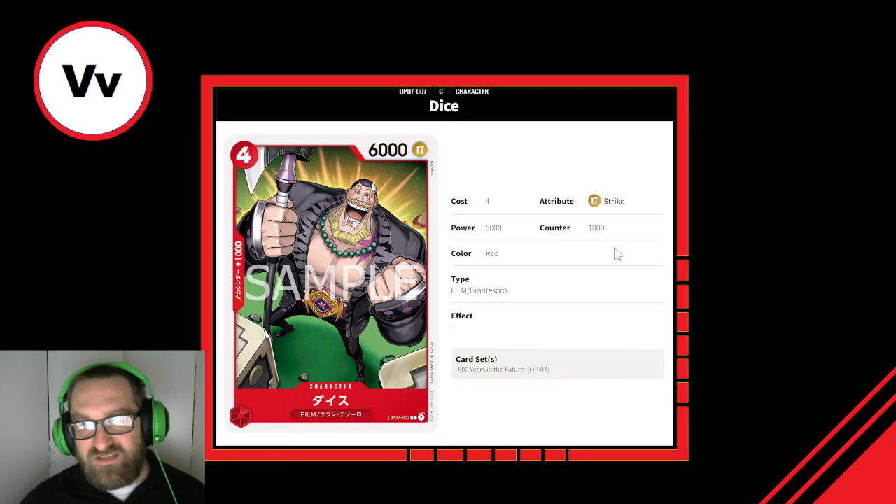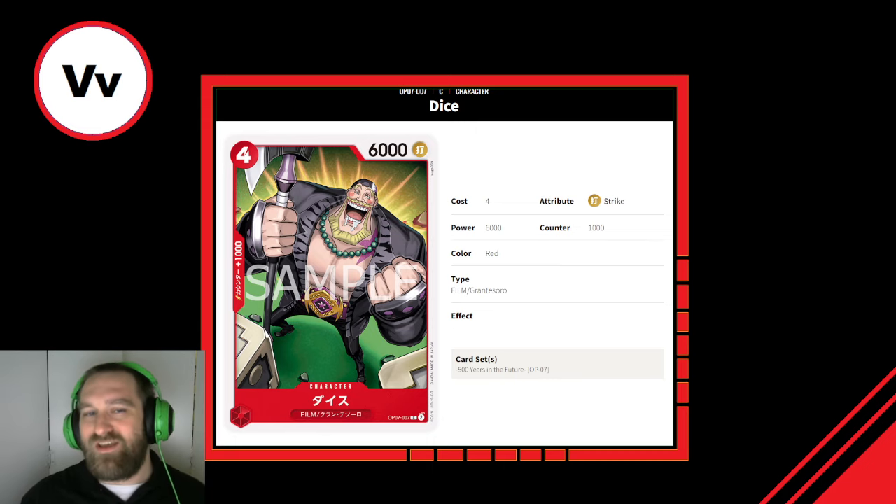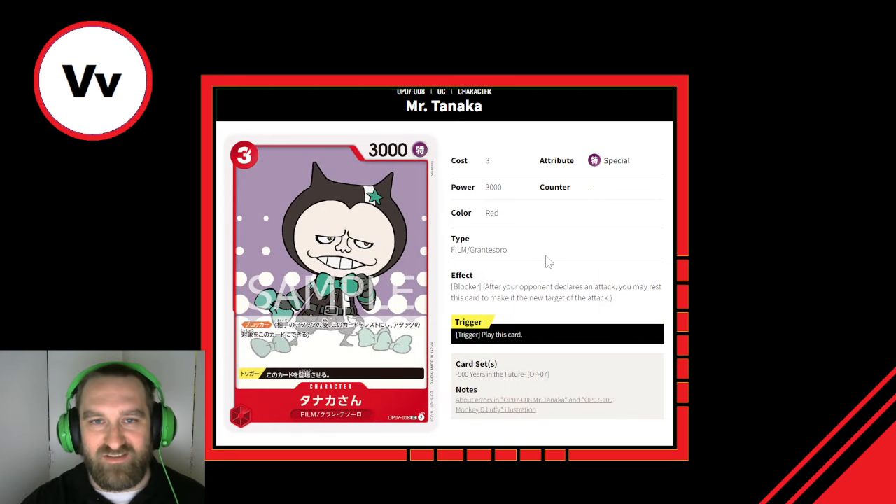Next up is Dice, a 4-cost, 6,000 power, 1,000 counter, vanilla Film Grand Tessero card. Just a solid 5 out of 10. Certain vanillas are better than others — a 4-cost 6,000 on even curve is like a 7 out of 10 for tempo. But in general, I give vanillas a 5 out of 10.